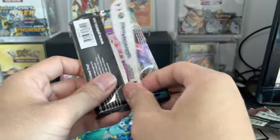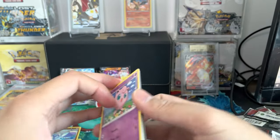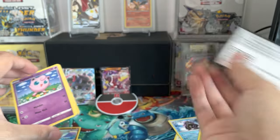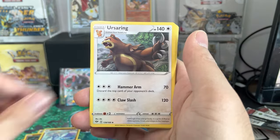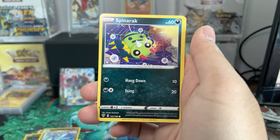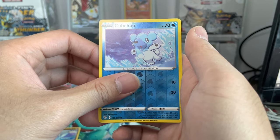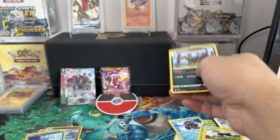Darkness Ablaze, last pack. Can you give us some goodness? Let's find out. Code card for you. Last pack magic — maybe. Ursaring, Heat Energy. Come on fire — fire in the chats! Maybe we'll actually get something here. Panpour, Spinner Arc, Bunsweet, Cub Chew is the reverse slot, and nothing as a rare.